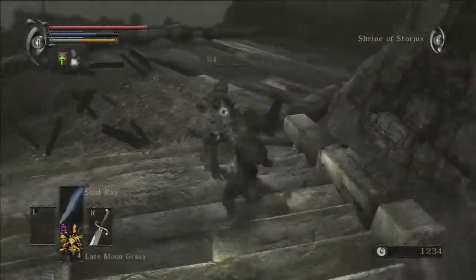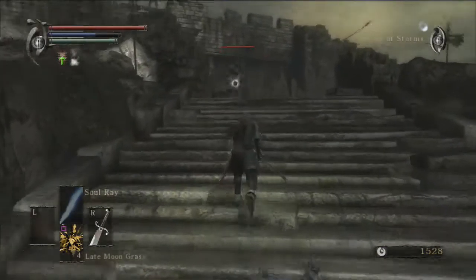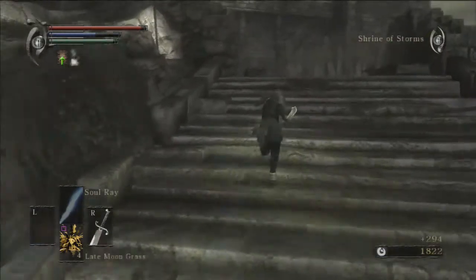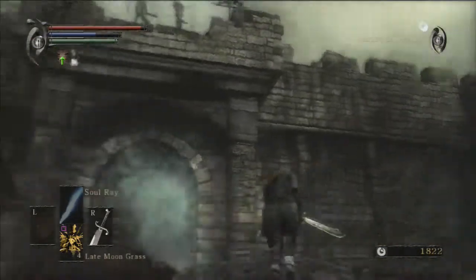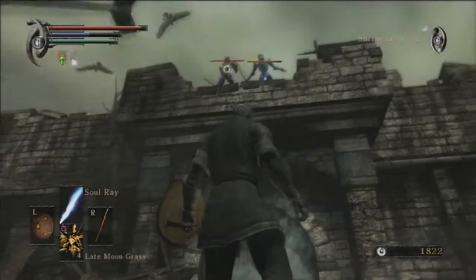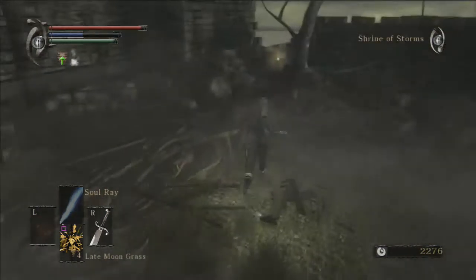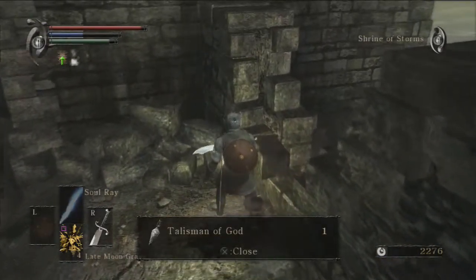It's a pretty good spell. It consumes a lot more MP than Soul Arrow, but it's still a pretty good thing. We got a Shard of Bladestone — I'm pretty sure that's used for additional upgrades in the Dexterity area. We need to be careful up here because there are some archers. The archer skeletons have less health than the sword enemies, which is kind of strange — they look like the exact same enemies, just using different weapons.